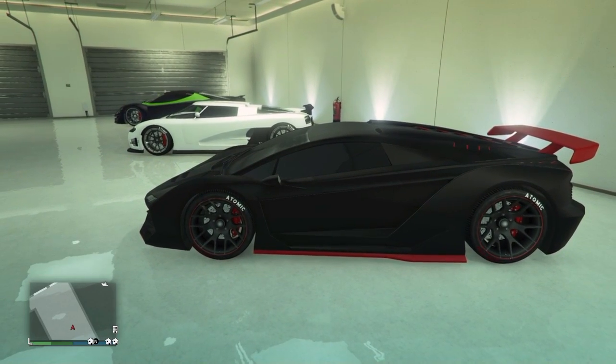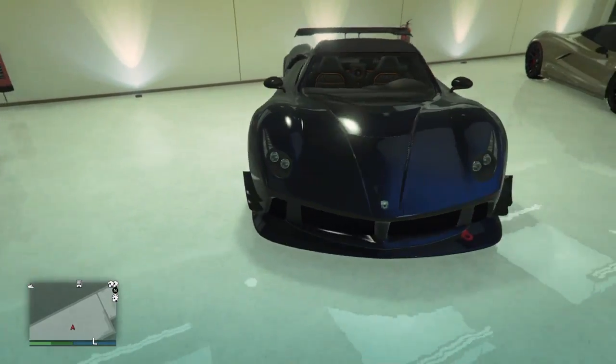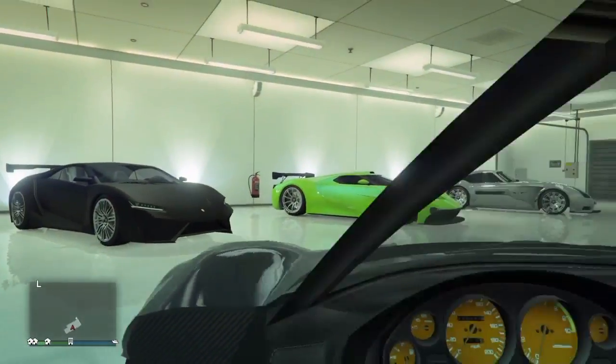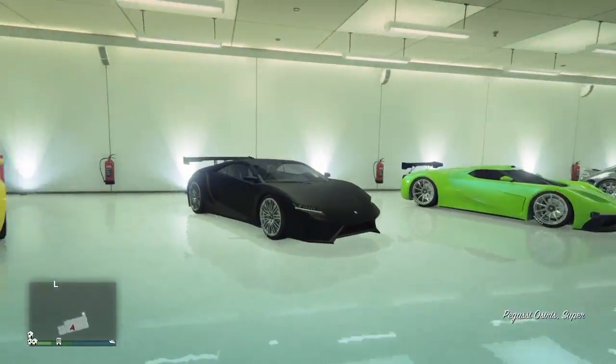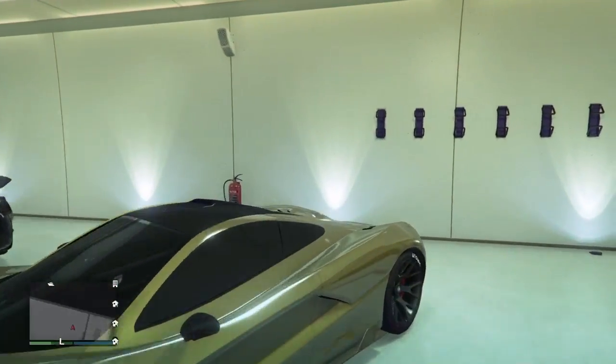It has a matte black with a matte red color scheme. Over here I have the Osiris. The Elgatan Games cars are just so classic because they have not only the wing doors on it, but they also have great looks and great upgrades.